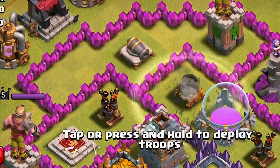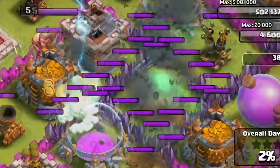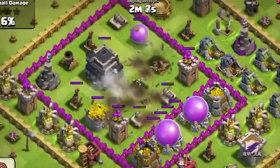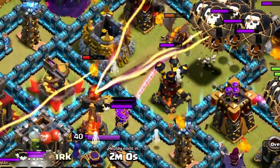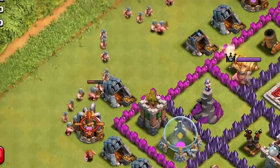Looking to zap your way to a better base? Coming in at number three is the lightning spell. Most notably used as a way of zapping dark elixir, the lightning spell has a total damage of 450 and only costs 24,000 elixir. It has an area splash and only takes 30 minutes to train. This targets ground and air, making it a perfect tool to stop clan castle troops and air units. The lightning spell is used in top level play as well as farming.